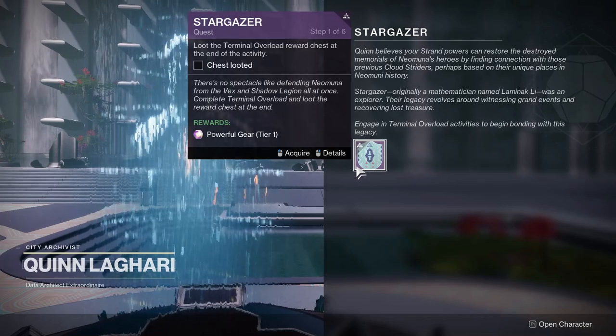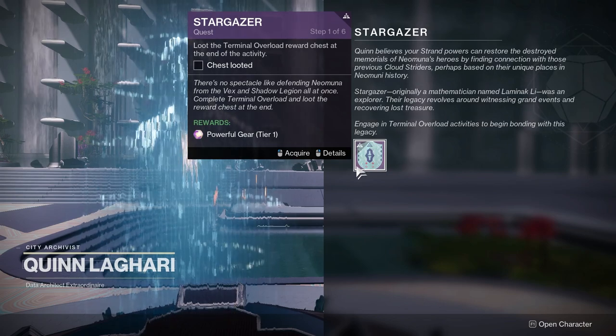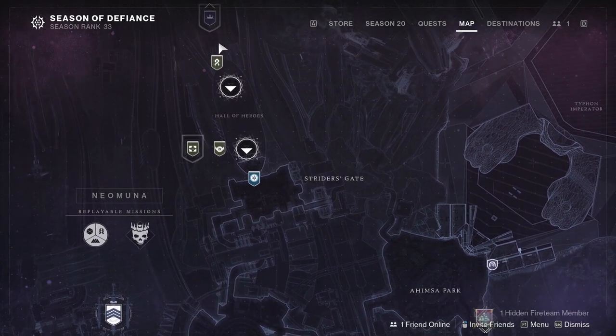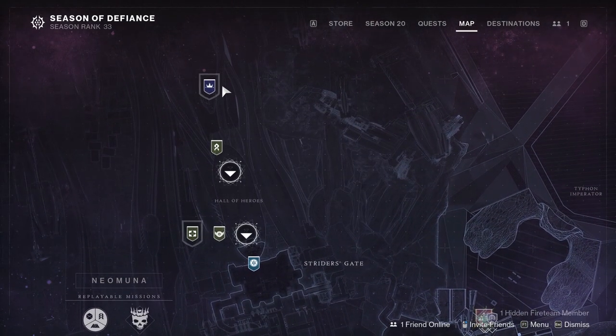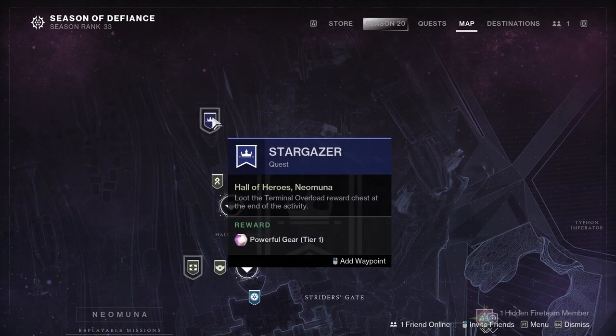To unlock the Stargazer quest, we first have to complete the Lightfall campaign. After that, we go to the Hall of Heroes and find a kiosk with the Archivist. We then complete a mini-quest called Welcome to the Hall of Heroes — it's all contained in this area and takes about two minutes. After that, we can come back to the Archivist and grab the Stargazer quest.